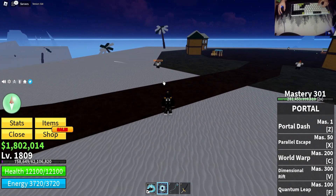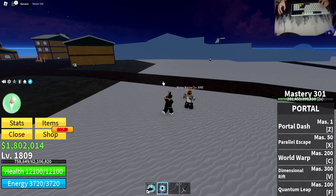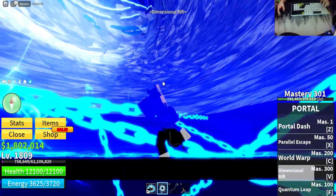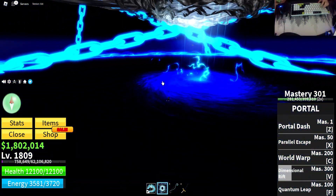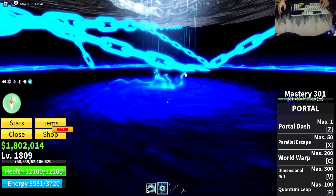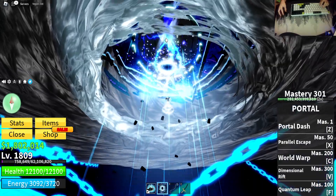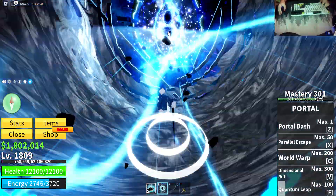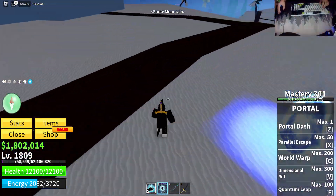And this is Dimensional Rift — it brings you to your own dimension, which looks so cool. It's really good for taking people during a PvP match and just keeping them in here so they can't run. There is a flaw though: it can't bring NPCs in here, which isn't that big of a problem, but it would be nice.